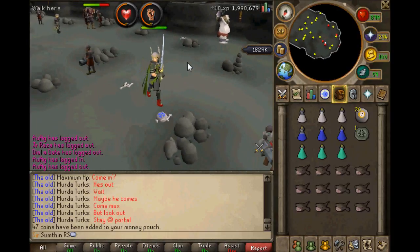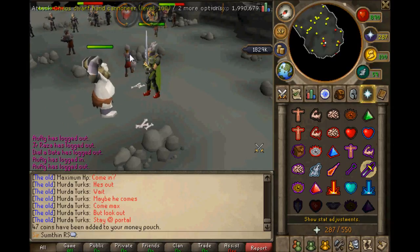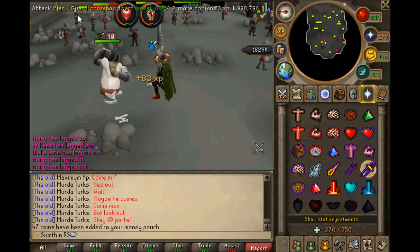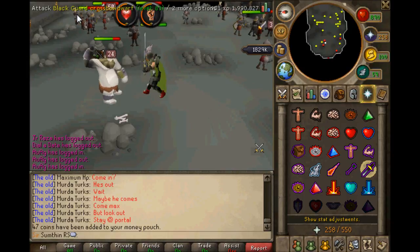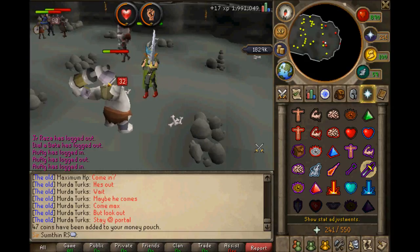Anyways, this is the little chaos battlefield. What I do after about 20 minutes when all these have aggroed off me is just run around in a little circle and attack each of the chaos dwarves - just hit them once and keep running around, hitting them all once. As you can see, the NPCs - the midgets - are fighting each other.